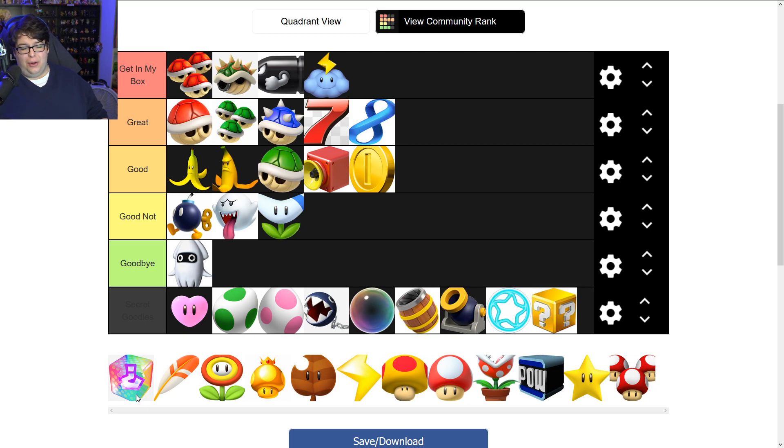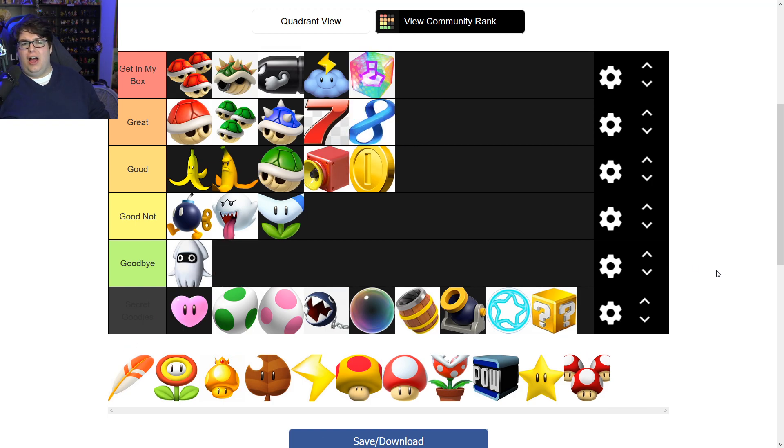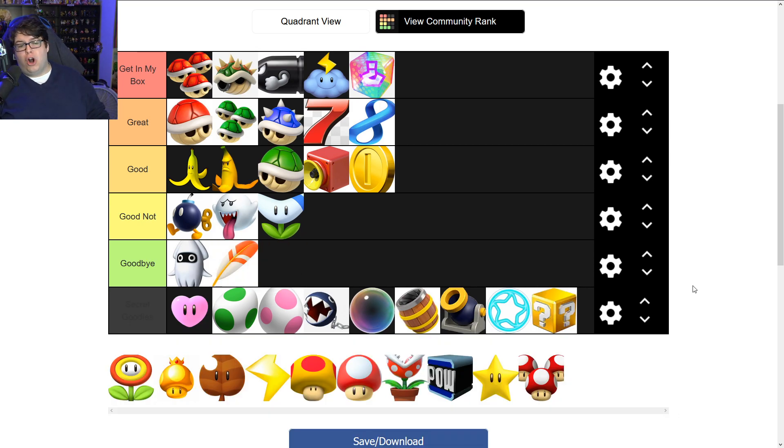Controversial one: the fake item box. People think it's the easiest item to avoid in all of Mario Kart, but I love placing them — especially right behind a normal item box. I really like the fake item box. If you're an experienced Mario Kart player, no problem avoiding them. But I don't know why — I just think it's a cool item.